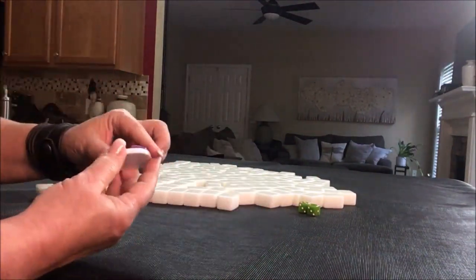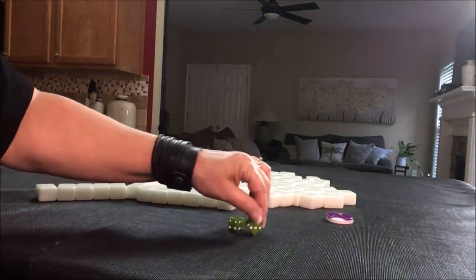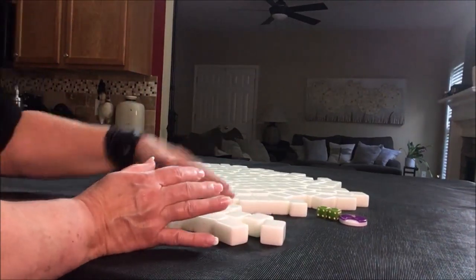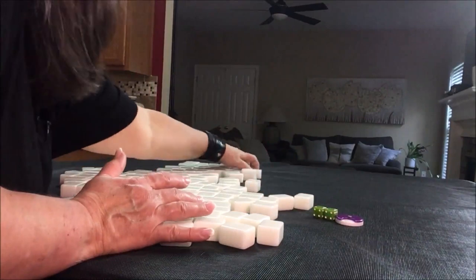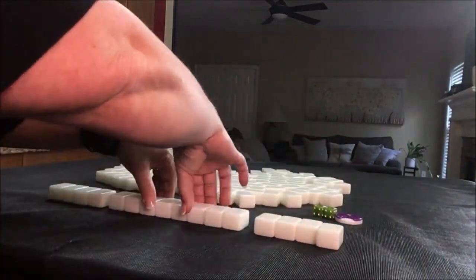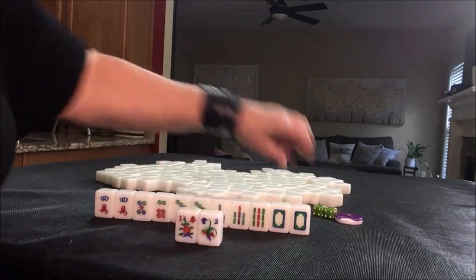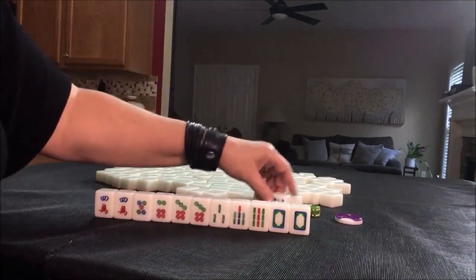South round. I rolled a four, so we are going to be in north seat. I'll get 13 tiles. Two flowers — we are in seat four, so we are not going to get score for these. One and two — we need four. We will get replacements, though.